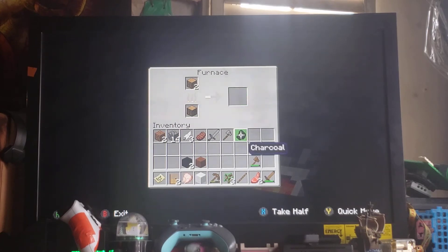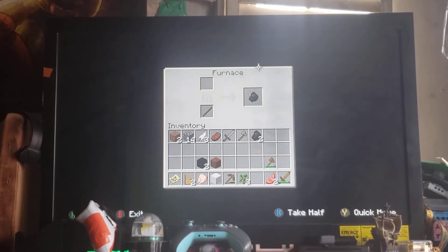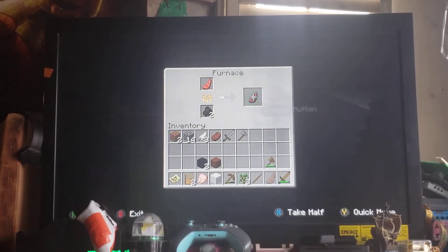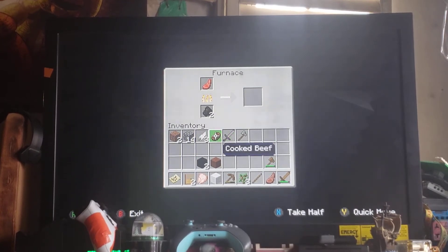One piece of charcoal. Second piece of charcoal. Third piece of charcoal. And now we can cook mutton - better get eating.